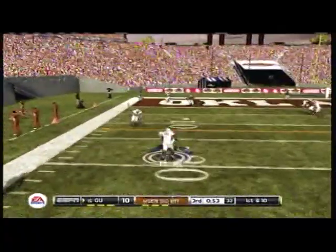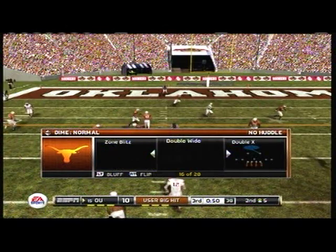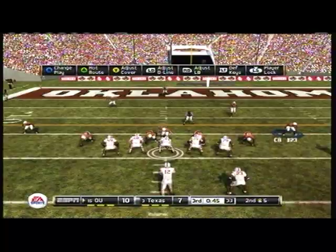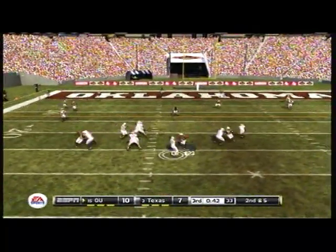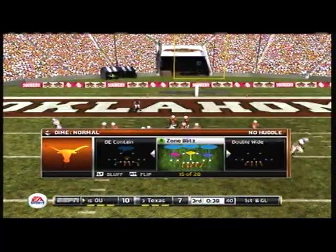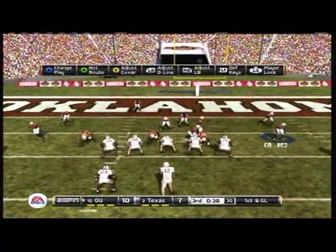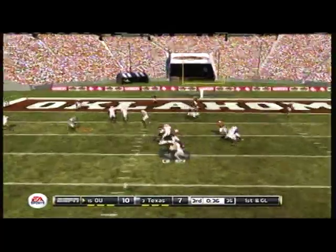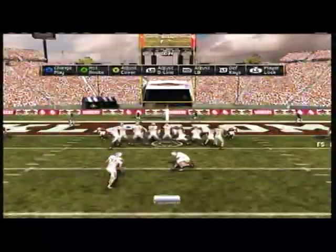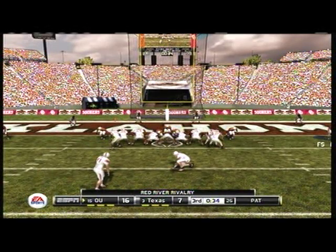Drop back to pass — he finds his man and they take him down immediately. Expect the defense to turn it up a notch here in the red zone. Makes the catch — big play — and it's first and goal. That was a well-drawn-up play for the wideout. They saw something upstairs. It led to a touchdown — you can thank the play calling there, very impressive.